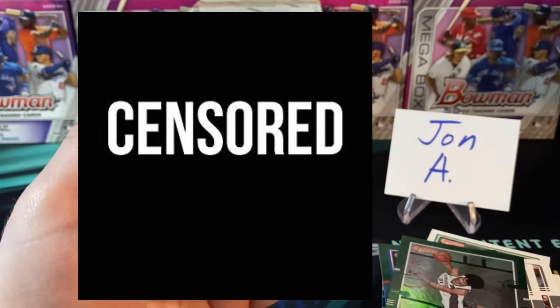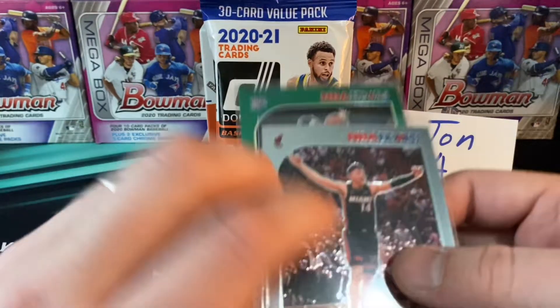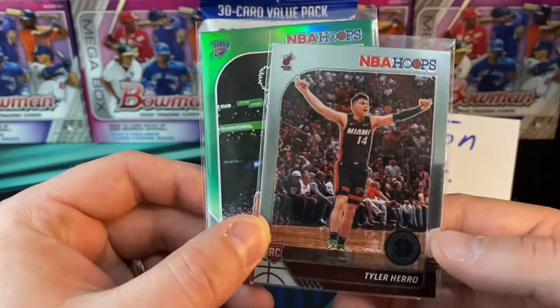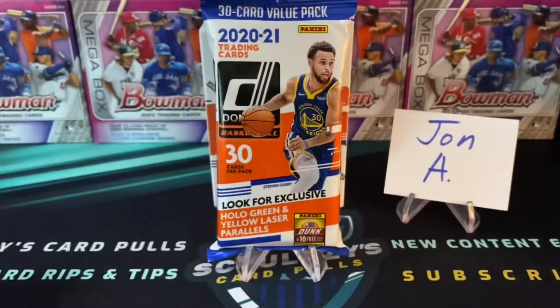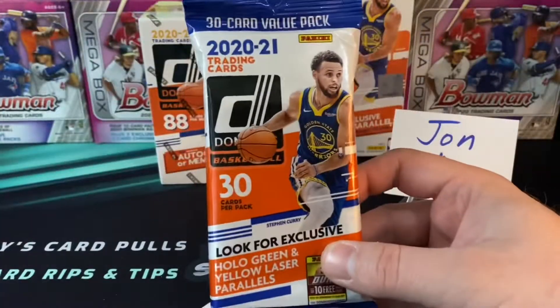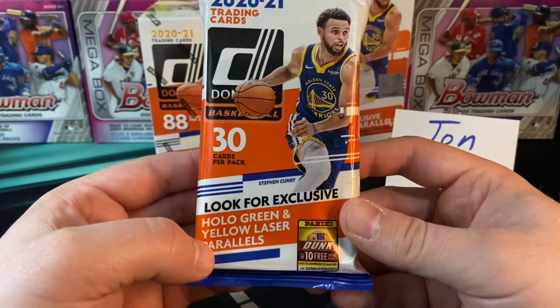What's up sports fans! It's time for a 2020-21 Donruss Basketball retail review. Make sure you stick around — I'm going to be giving away a Tyler Hero rookie card and a Luguentz Dort green parallel rookie card. We'll start with this 2021 Donruss Basketball fat pack.